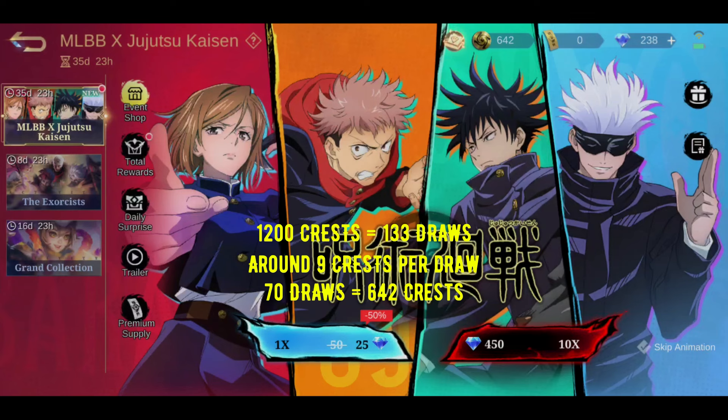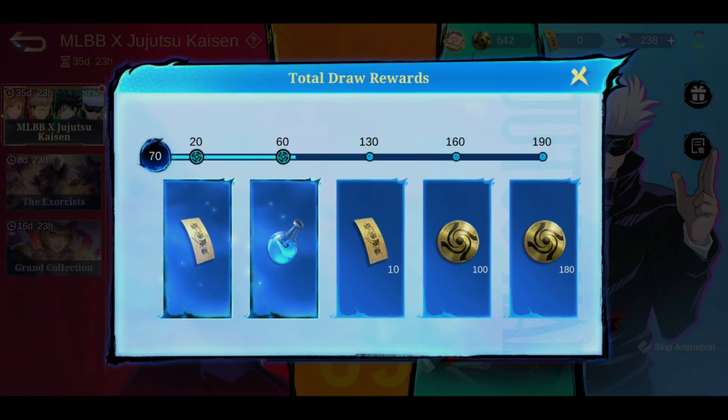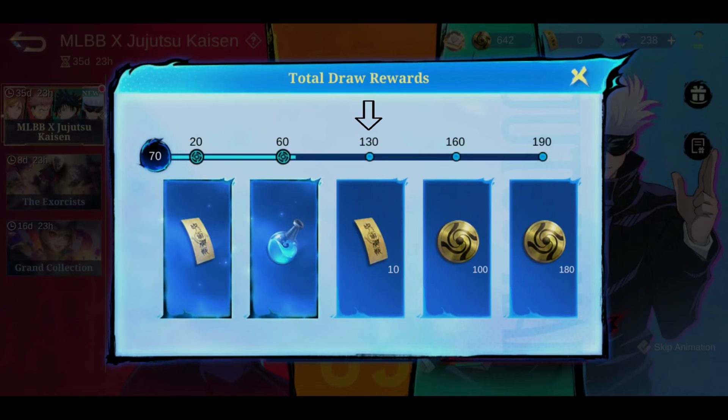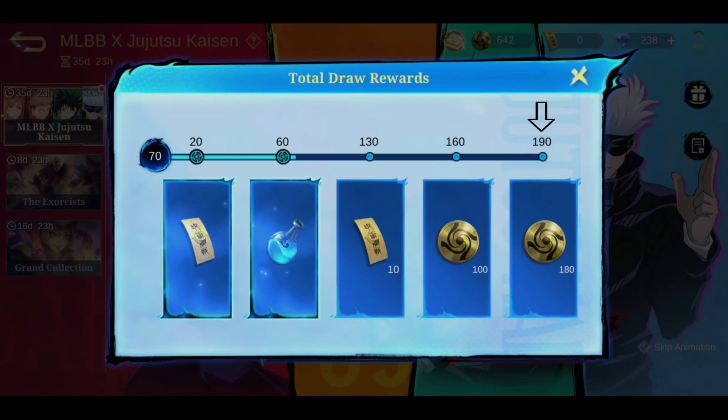Now let's look at how we can reduce the number of draws. If we draw 20 times, we can get 1 free token. If we draw 130 times, we can get 10 free tokens. Tokens can be used to draw for free. If we draw 160 times, we can get 100 crests, and if we draw 190 times, we can get 180 crests. The crests can be used to purchase the Jujutsu Kaisen skin.